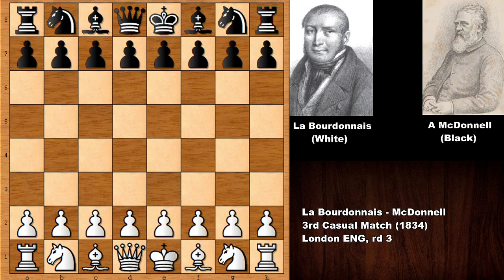Hello everyone and welcome to another very beautiful chess game between Labourdonnais against Alexander McDonnell. Labourdonnais was the first unofficial world chess champion who defended his title in a match against Alexander McDonnell six different times, and this is the match from 1834. This is one of the notable chess games between them.